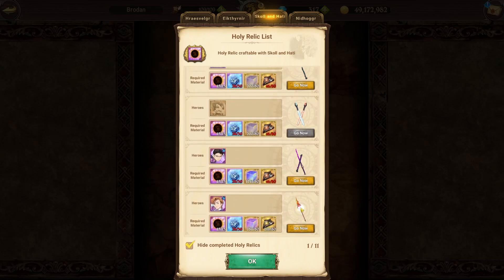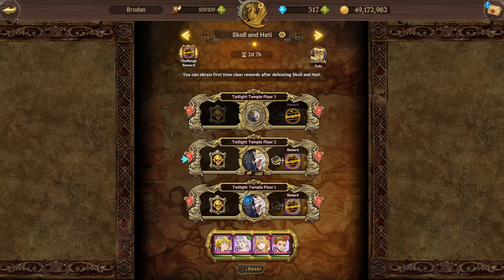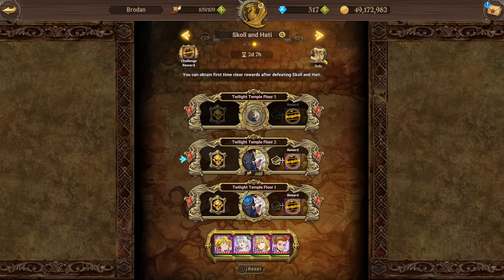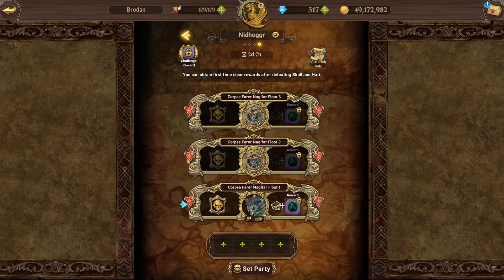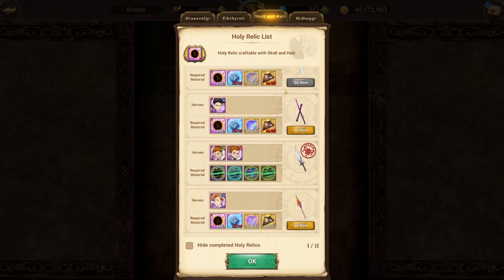So definitely Thonar first. And then if you're still not a hundred percent happy with your clear team - like my Freya, Green Liz, Thonar and Trader Millie team - I'm happy with it, but I can't just clear every single time. I still need to be careful. So I think the cheese King team is just going to be a little bit easier. I'm also going to try Nidhogger as well. I've got a tier list on these guys as well.